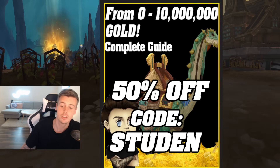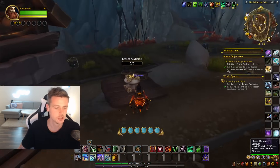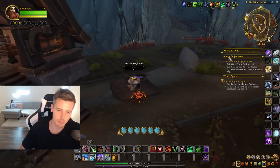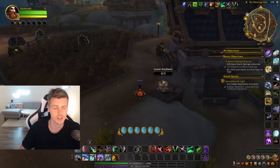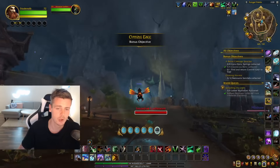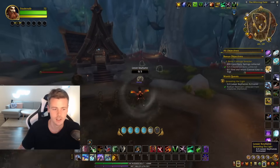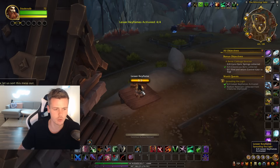You can find it with the link in the description, and using discount code 'student' gets you 50% off. Now, what you want to do is take all of your alts, go from Stormwind or Orgrimmar to the Isle of Dorn, move your toons over to Halofull at this area right here, and then do the bonus objective or world quest 'Spreading the Light.' You just need to kill random mobs in the area, rare elites, and pick up some treasure chests, and within a minute you'll have enough radiant remnants to hand in at four torches — the Lesser Key Flames.